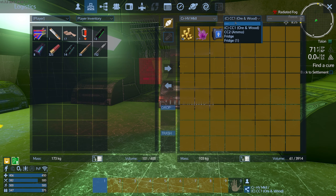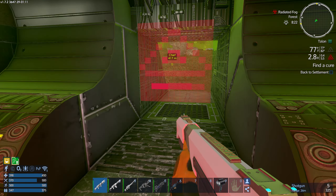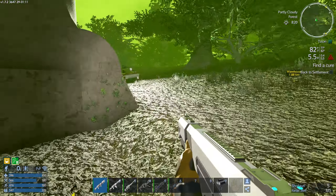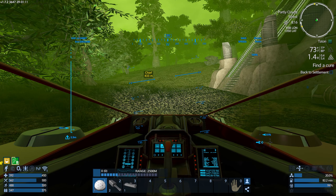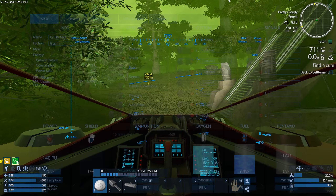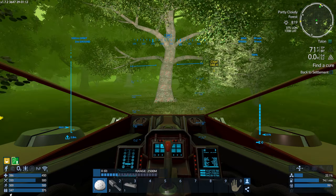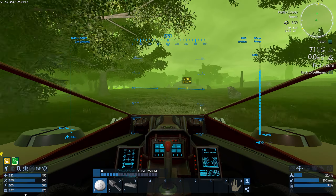Did we pick up anything while we were in there that might help? Nothing. Zilch - this crap is going to kill us. Back to the settlement to find a cure. Just gotta remember where I parked. Maybe the chief can help us. This is a little different than historically previous versions - they've built upon it, or made it slightly different.